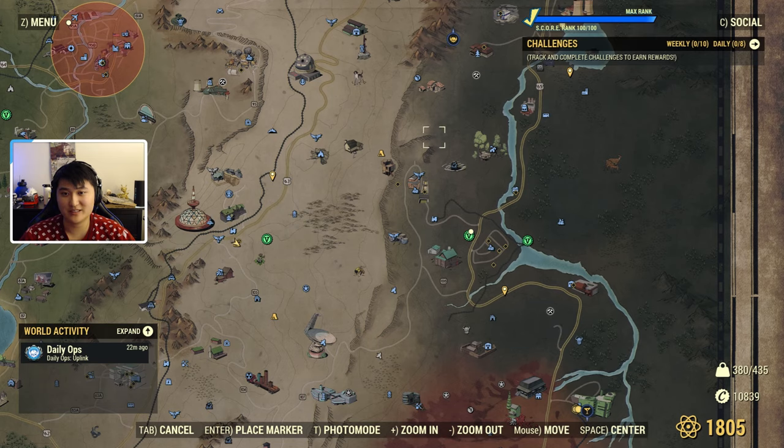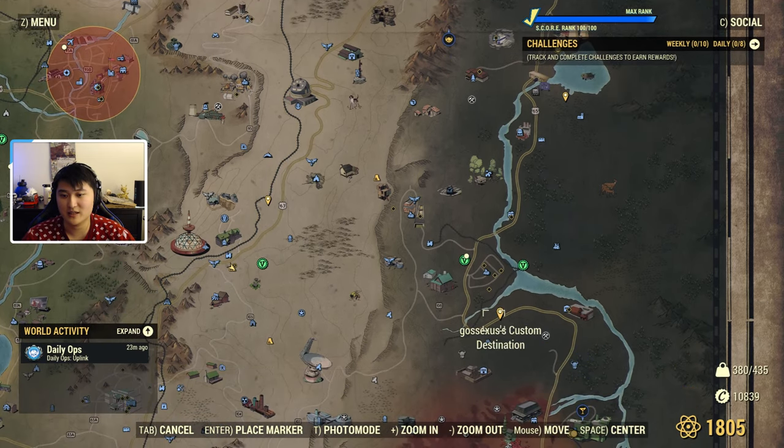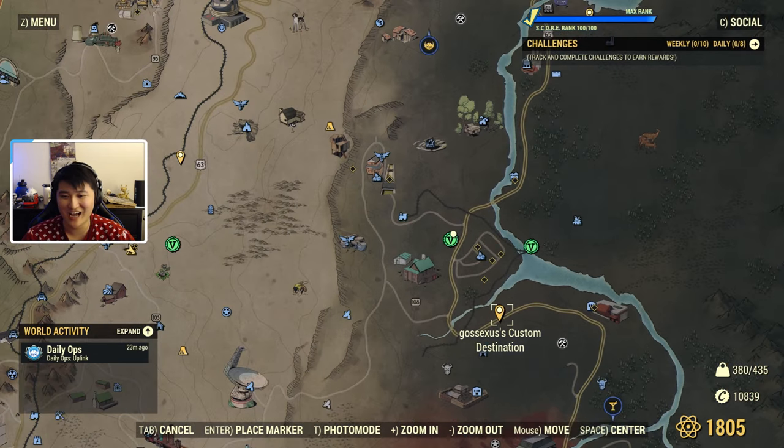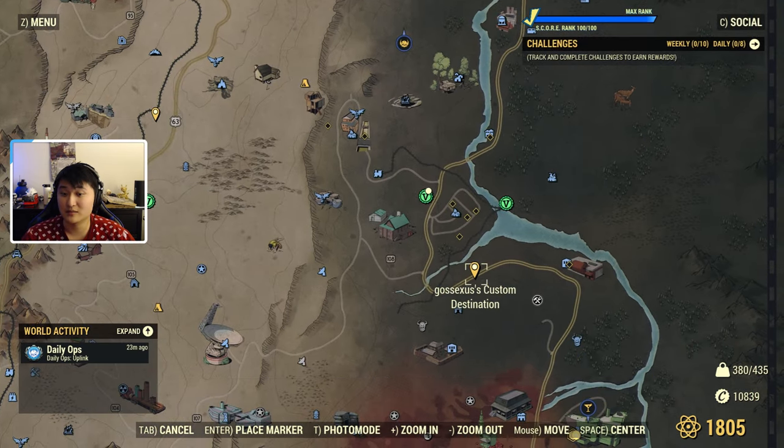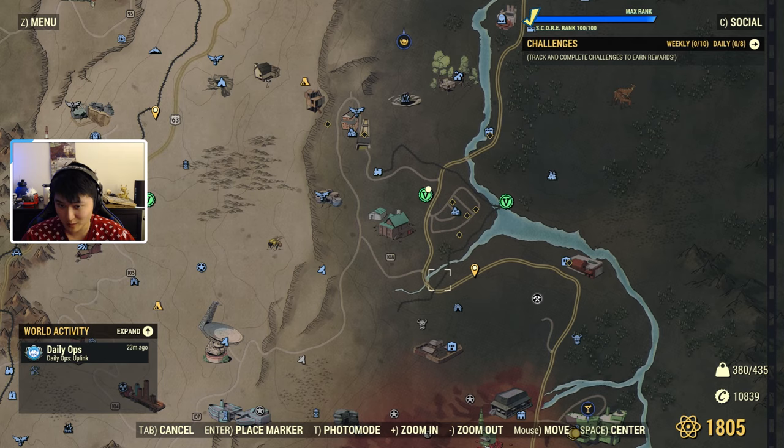This is the region on the map where we're going to be looking. This person's custom location is on a location called Big B's Rest Stop, and it's going to be an unmarked shed west from this location. So it's going to be in this direction, and I'll go ahead and show you guys on the map when we're actually there.